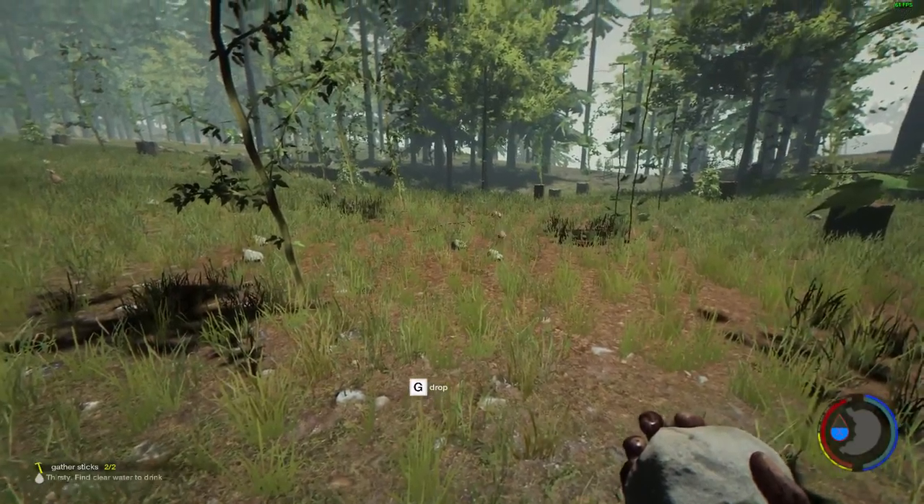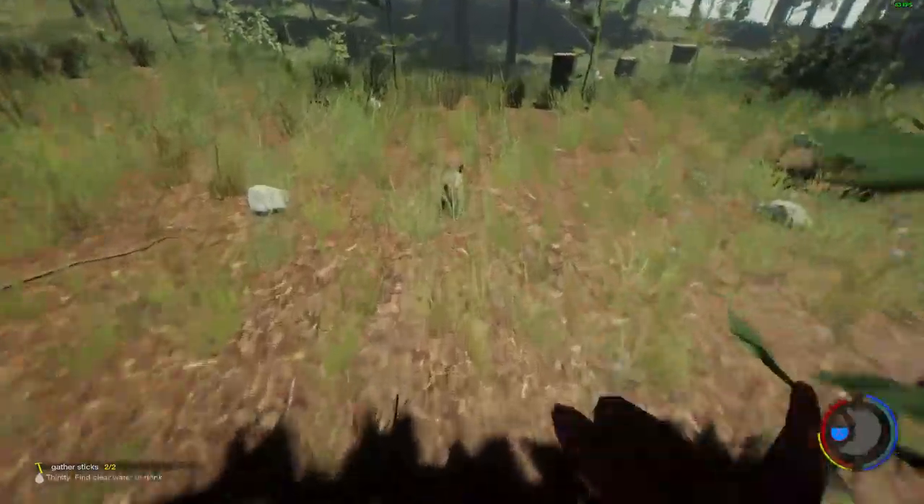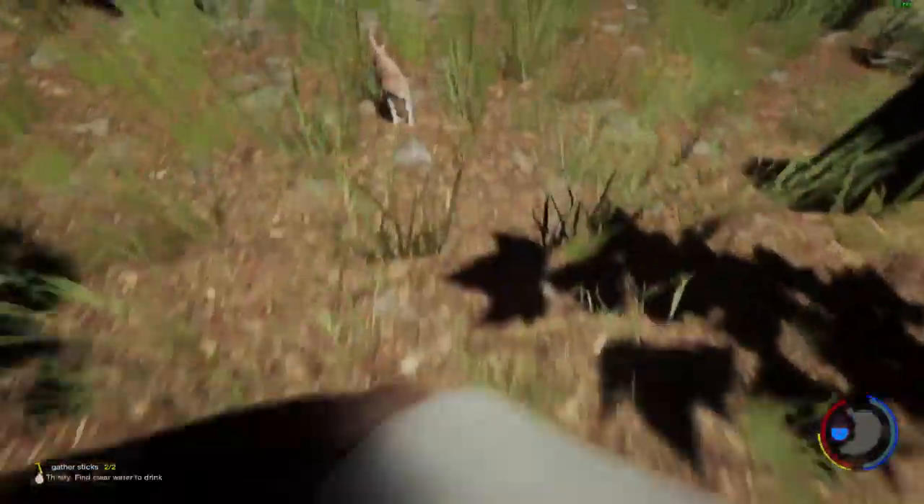Remember these little rocks? You can now throw them and dish out damage with them. If you hit another human, it gives around one percent damage, which isn't a lot. I did try to throw one at the rabbit but missed — these now dish out damage so they finally have a use.